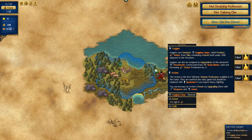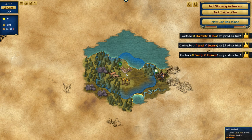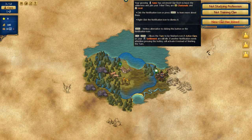The game has loaded. We've started with some deer, some honey, some stones, and wood. This is the initial setup, and we have three clans that can work with us.